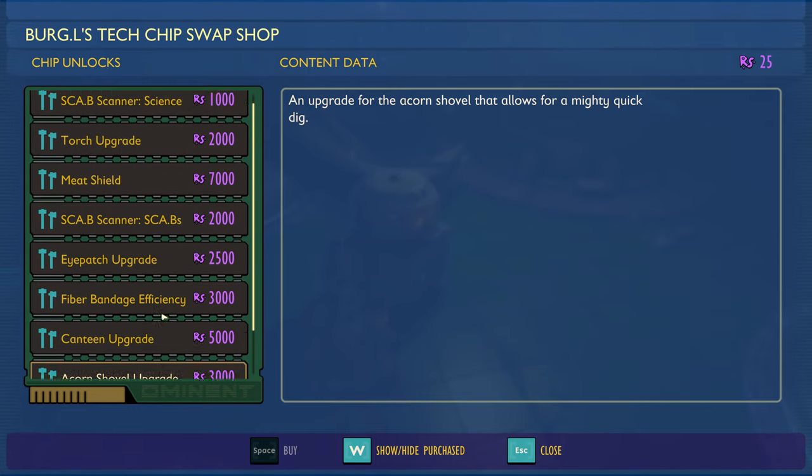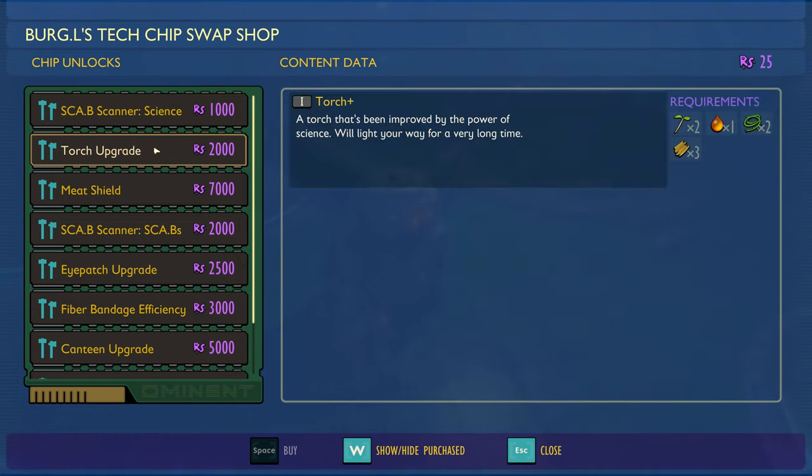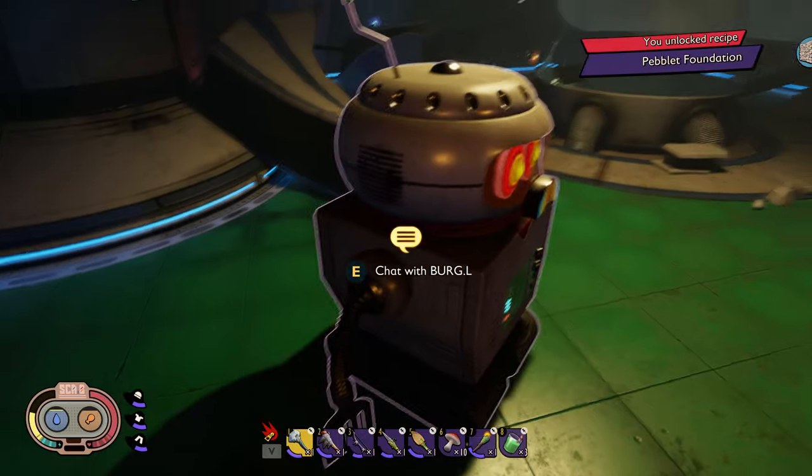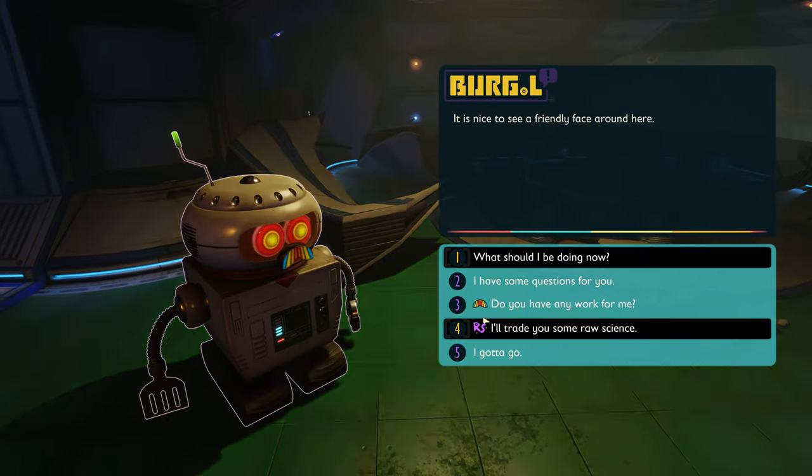The acorn shovel allows for a mighty quick dig, so I don't know how fast it is — I might be disappointed. I don't know if I want to spend 1000 on detecting raw science nearby. The torch upgrade would be kind of nice but that's 2000.